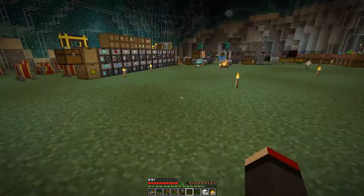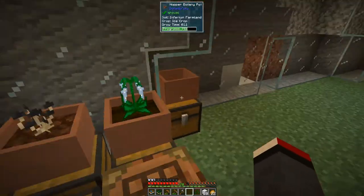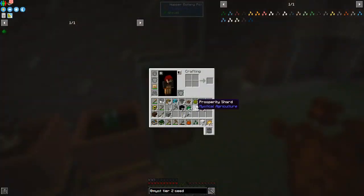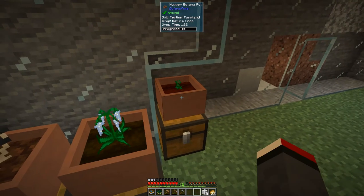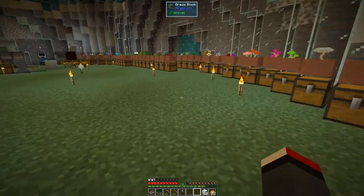It'll work just fine even with one block underneath. I just need to get some dirt and some essence. So instead of prudentium we'll actually use inferium essence here because we can, and that will make it — let's see how much faster it makes it grow. We've got to put the farmland in, put the seed in, and that's going to grow. It looks like about one minute 22 seconds or so for this one.